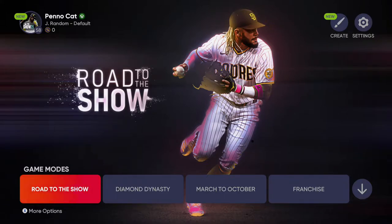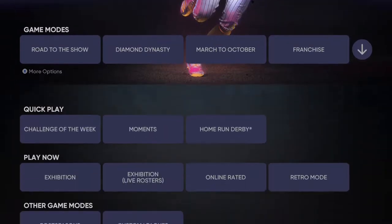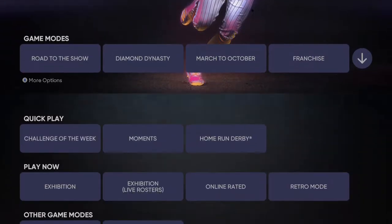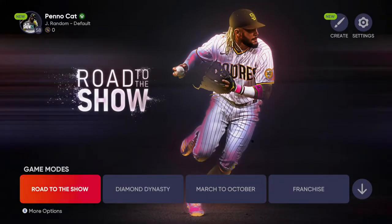You cannot do this in local multiplayer, in practice, or by switching teams. So there are four different ways to go about doing this. I am going to show you one using the exhibition mode and a ton of prep. You are going to be using sliders and attributes in your favor quite a bit. What we're going to do is go through the settings, make sure all the settings are our way, and we are going to manipulate some things before we jump into the game.